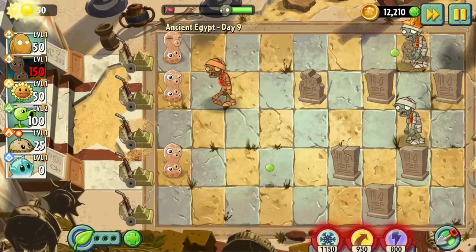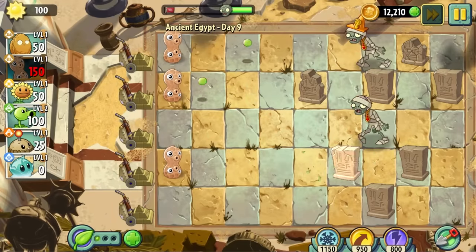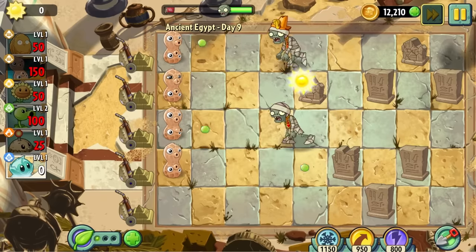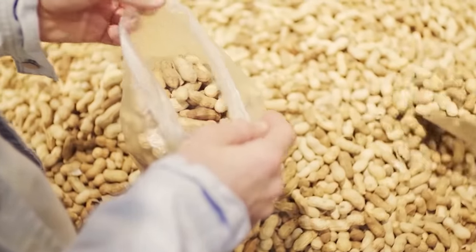I rewatched Day 9 three times to find anything interesting to comment on. The unfair power of the peanut just makes some of these levels too trivial. If I can't find a single interesting thing to comment on, I'll provide you with some interesting nut facts instead. Did you know that peanuts account for two-thirds of all nut consumption? Crazy.